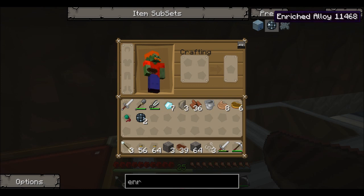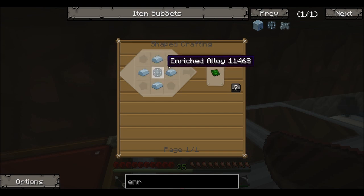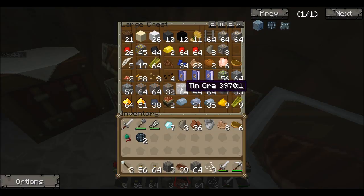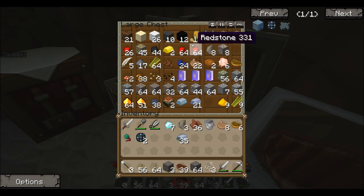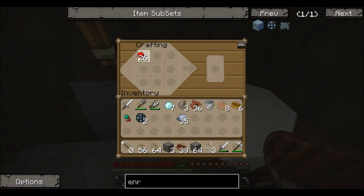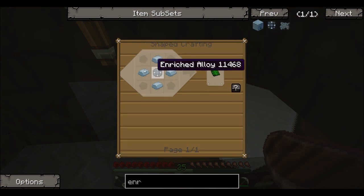The enrichment chamber — I basically think this does the same as the macerator if you're a Tekkit lover. If you're not, basically it turns ores into dust so you can double them. We're going to need control circuits, plenty of platinum stuff, and four enriched alloy. I have two right now. As I showed in the last episode, the enriched alloy is made using a couple of pieces of redstone.